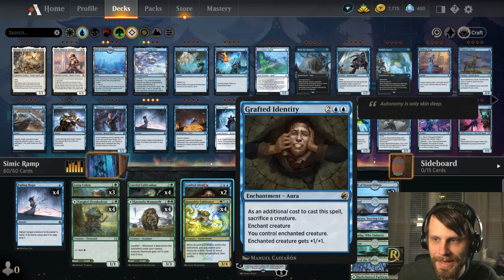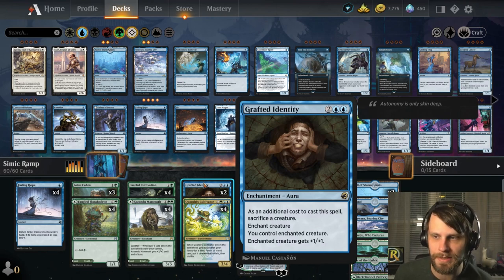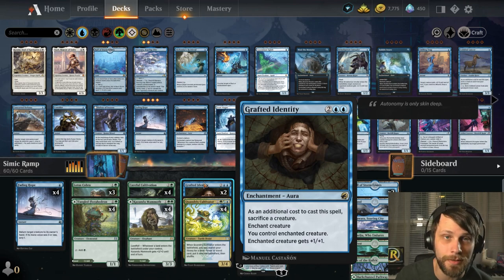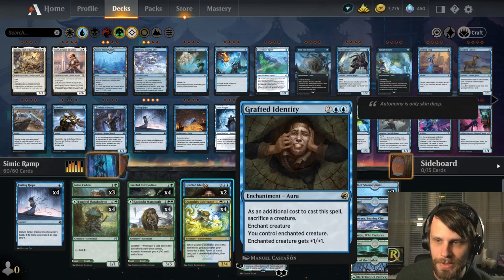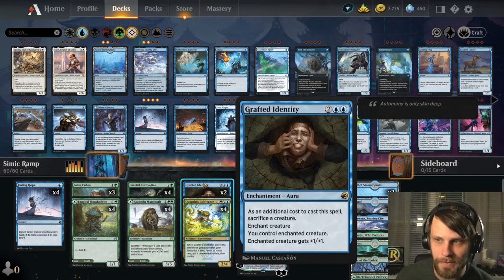In addition, we also see a couple of very interesting cards we normally don't get to see in Standard. First and foremost, Grafted Identity — a two and two blue enchantment aura. As you play this, you do have to sacrifice a creature, which is fine. You target a creature and you control it, and then it gets plus one, plus one. So this is basically like, hey, I'm just going to jack your thing. Against any kind of big creature decks, this is going to be great. It's only a two-of in the list, but occasionally this could just win you the game.